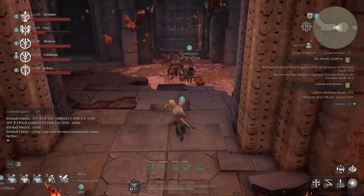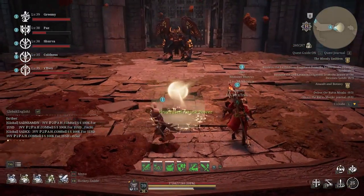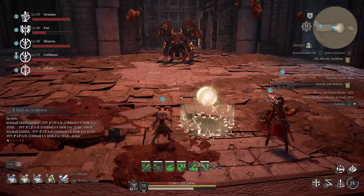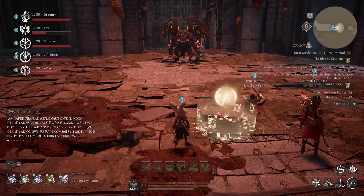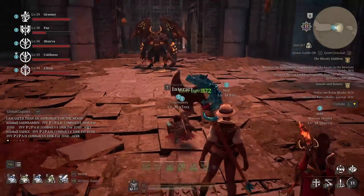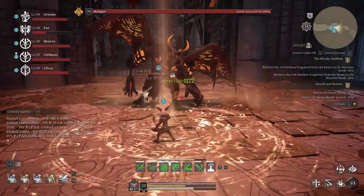Hey guys, Grim here with a guide and walkthrough on the dungeon Night Spy and Tropic Descent. We're doing this with four of our guys and one pug. I'm just going to be commenting on this run — not going to show the full trash because it's pretty straightforward. We're only going to show the one trash skip before the last boss and the bosses themselves.